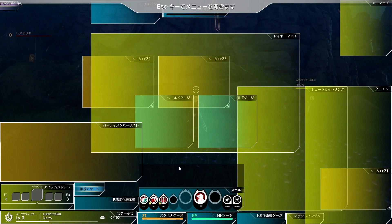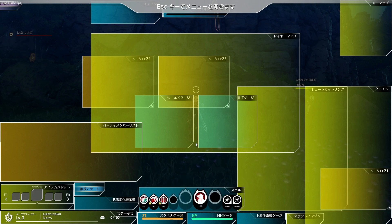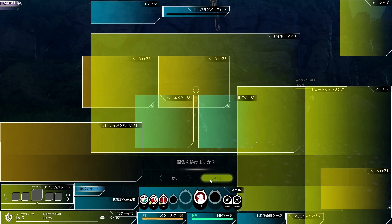From there you can freely move any of the windows and place them how real immersion junkies would do it. When you're done just hit escape and accept your changes with the left button, then the right button to not continue to edit. After that the right button to exit.